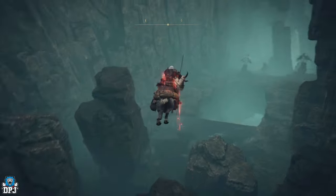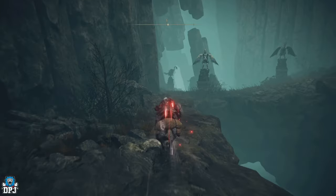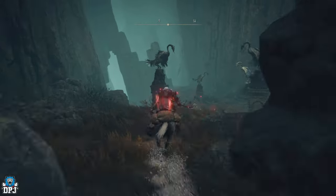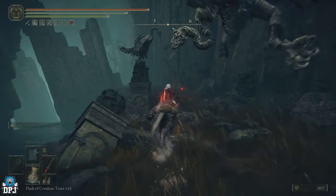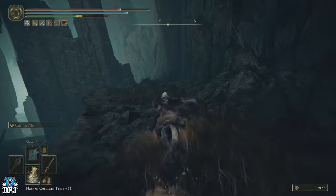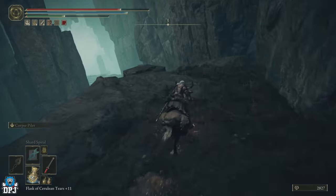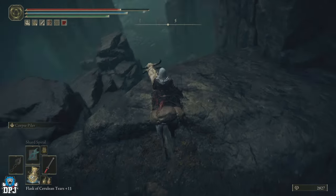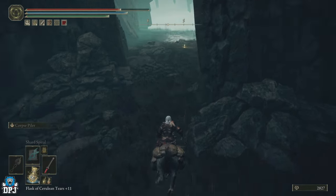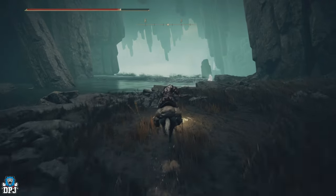Jump this way — you can hit the floor without dying. Now run past these annoying birds and keep your finger on that sprint button, because these guys can be absolutely annoying. Sprint and dodge-weave or they'll just clap you. I think I've only ever gotten through there once without being hit, and I've run through here about 20 times. Stick to the right-hand side, come down onto these rocks, and you'll reach the Elac River Downstream grace.